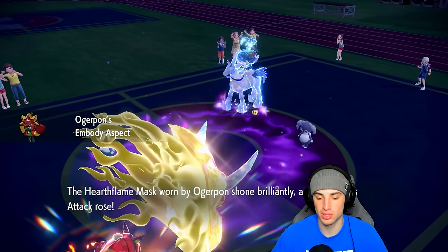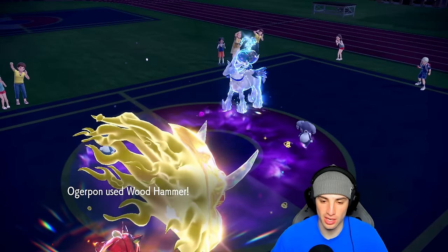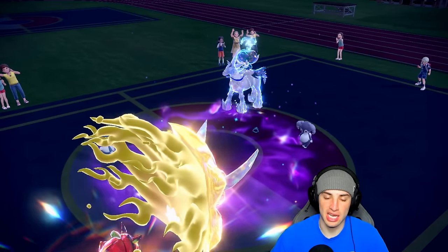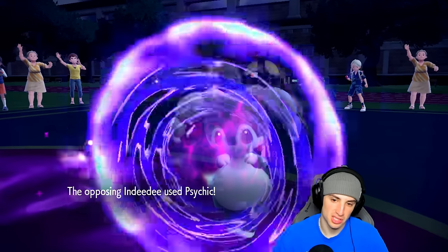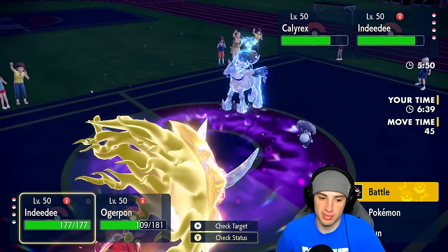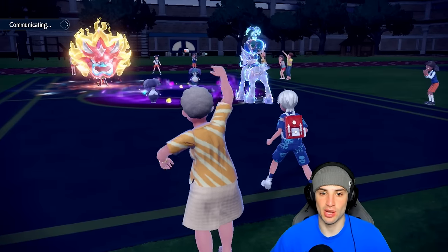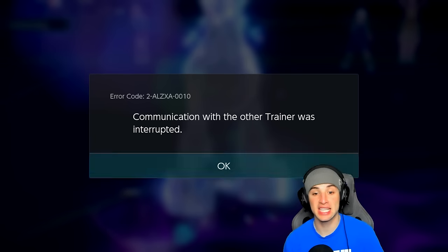We're going to Terastallize our Ogrepont and need some big time damage — Body Press gives that plus one boost on attack. Calyrex protects — what are you doing Indeedy? I think they're just reading out what I'm doing. Either you're just attacking with Moonblast or something. I think this was just a more of a read-out turn. I'm still going to go for Wood Hammer. Actually I could just go for Follow Me — high horsepower might come now, so I'm going to go for Follow Me and protect my Ogrepont.